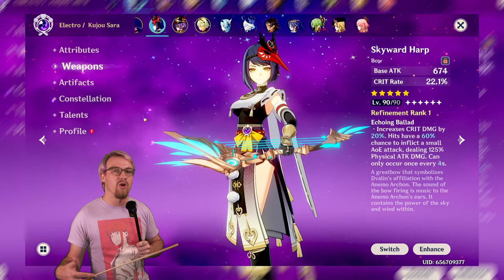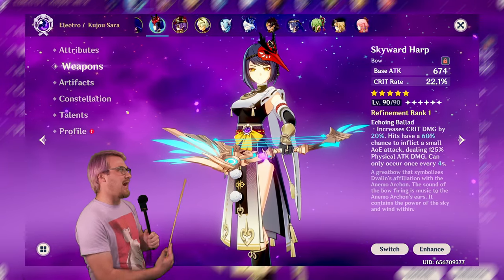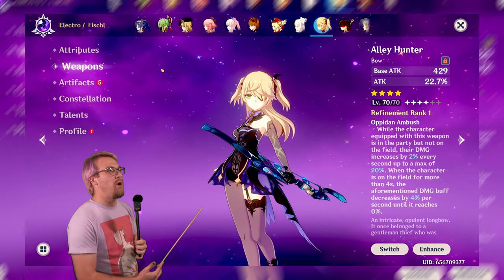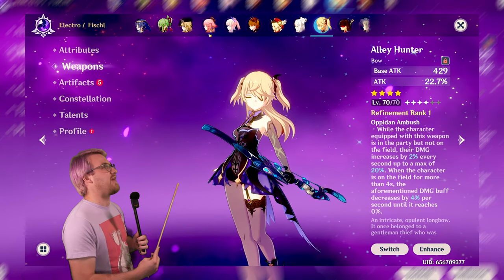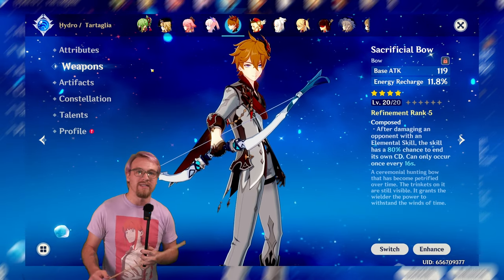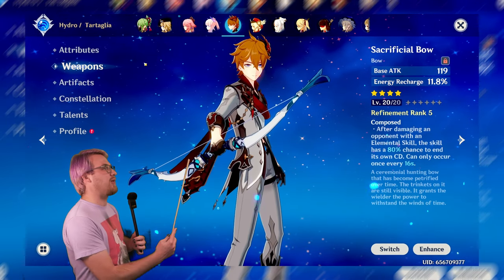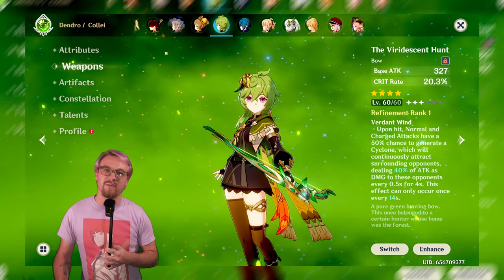Let's look at other characters besides Sara that can use this weapon. First is Fischl — even if you're not using Fischl on the field and just running Oz, this is a phenomenal weapon especially in an aggravate team. Next is Tartaglia, who can definitely use this weapon because of the crit rate and crit damage. That's going to be the overarching theme: characters that want crit rate and crit damage, which is the majority of bow users.